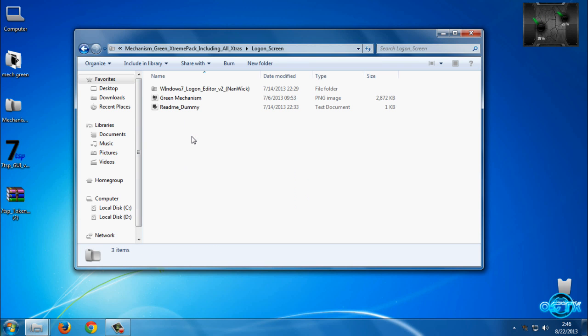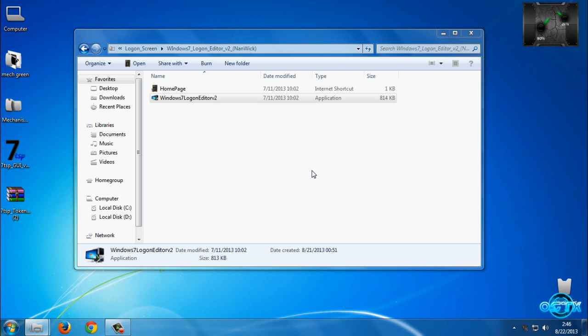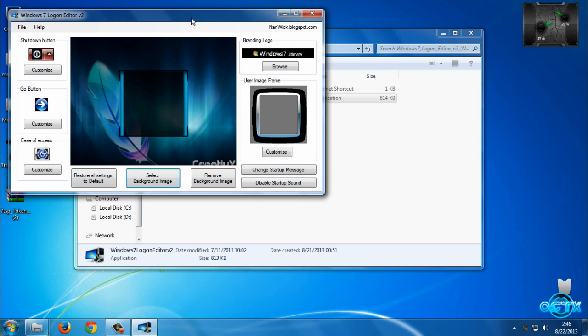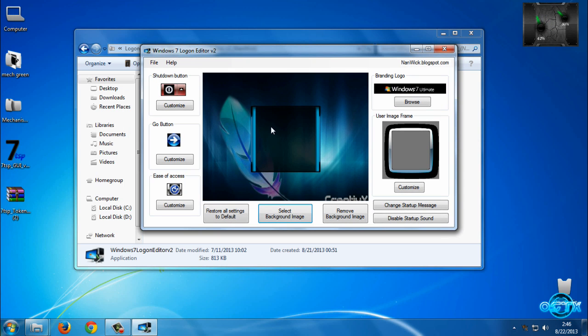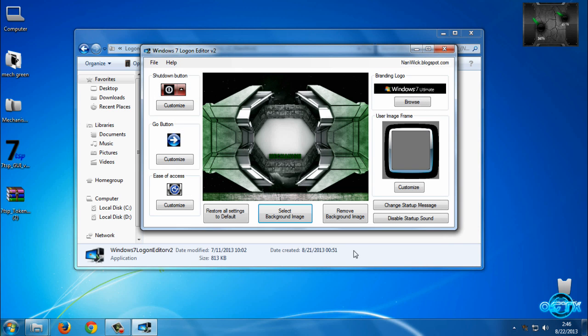We have the logon screen. If you want to change the logon screen, run this program. Here is my current logon screen. Go to Select Background Image and then click on Mechanism Green. Click Open, and that's it — you are done.